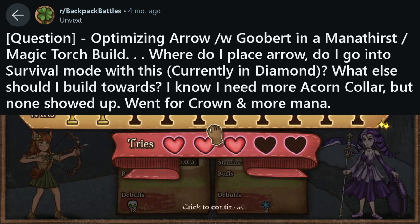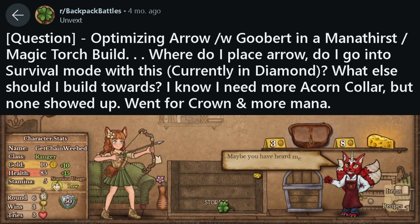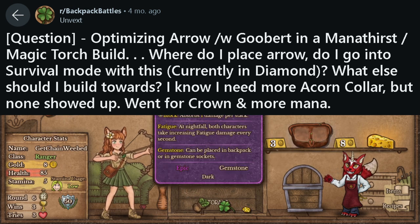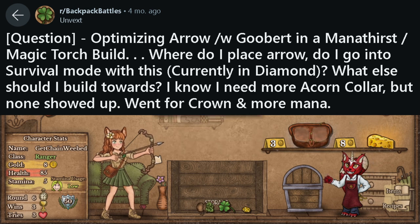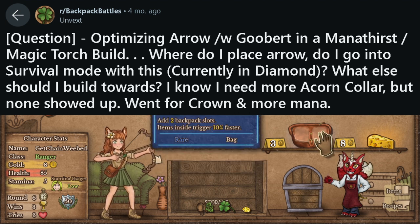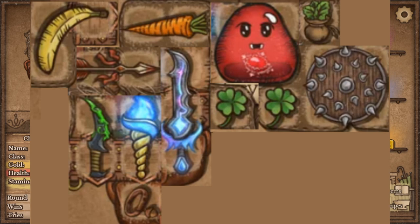Question 2 — Unvex asks about optimizing arrow placement in a Manathus magic torch build with Gubert, currently in diamond. Place your arrow in the middle of other items, pointing the arrow tip at mana dust. Place magic torch on the side and dagger on the back of the weapons, so all weapons are surrounding the arrow. Other items like food or shield go on the side of the arrow.